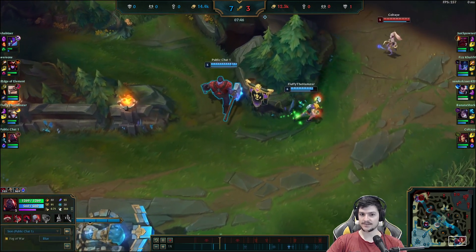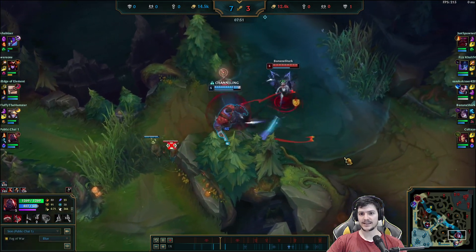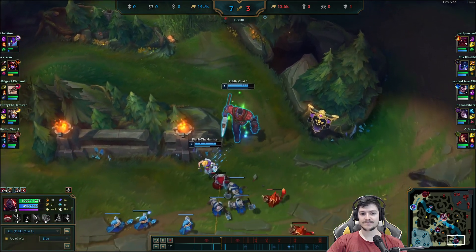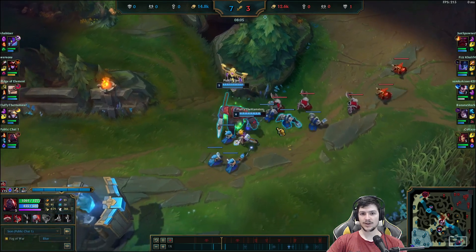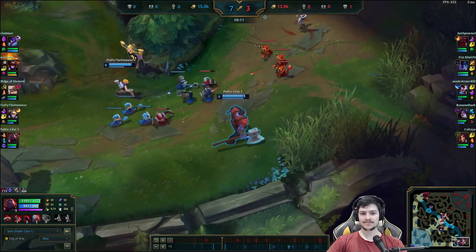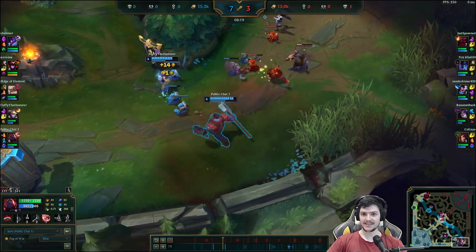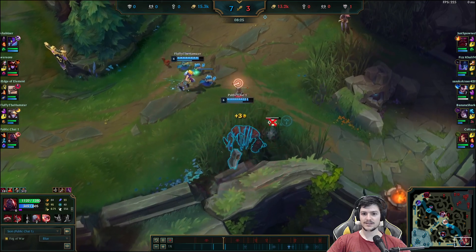I'm rushing Deadman's just for the plays — really good rush item on Support Sion. So I'm planning on flanking but I find the Kaiza. She popped my shield, bad luck. I already have 177 health from my passive.